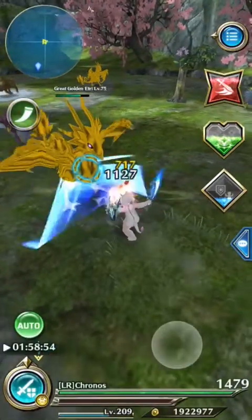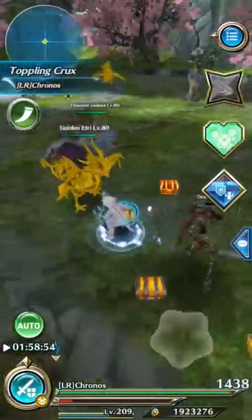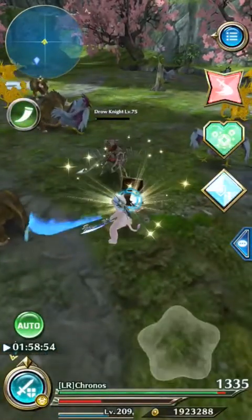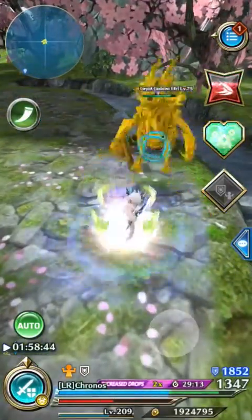You want to be killing the great golden etris, as these have higher drop rates than the normal ones. You can do this in auto mode as well, so it takes a lot less effort than the first two ways, but the problem with auto mode is that you can't pick the enemies you target, so it will attack everything, making the whole process slower.